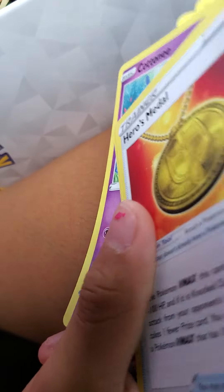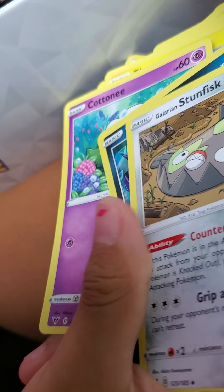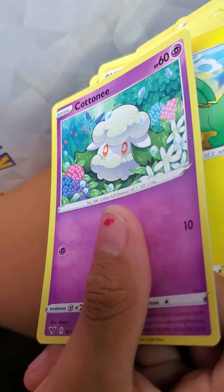Tornadus, Shedinja, Steel Energy, Klang — but it's not holo so that's not that good. Drilbur, Stunfisk — I got the VIP pass ones. Zapdos. And then we're back with Cottonee. Now I'm losing hope — we only have two more packs and we still didn't get a V or a V-Max.